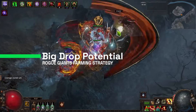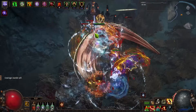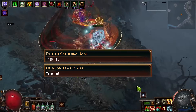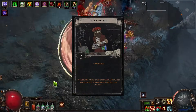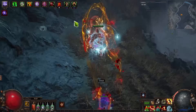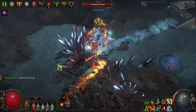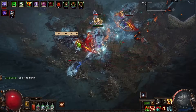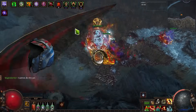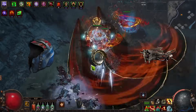On top of that, there are chances for big drops. Rogue exiles can drop divination cards, so if you're farming somewhere like Crimson Temple, you can get cards up to the Apothecary. They're not the best for farming divination cards specifically, but there are still chances since you have a lot of quantity on them. Rogue exiles also drop unique items quite well — you can get anything from basic trash up to Headhunter, Kalandra's Touch, or even Mageblood itself. The upside is pretty high, especially if you're farming a good map.